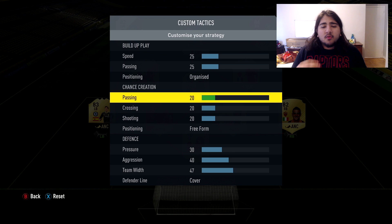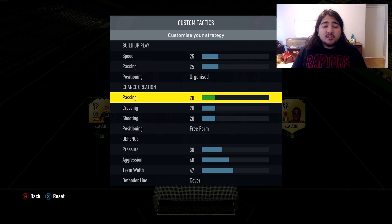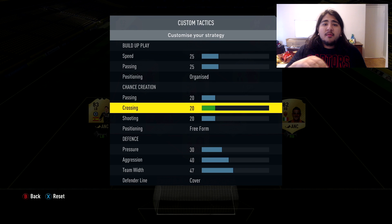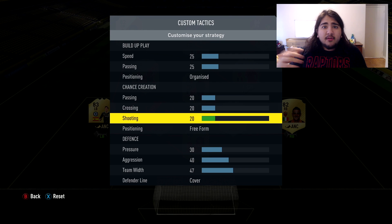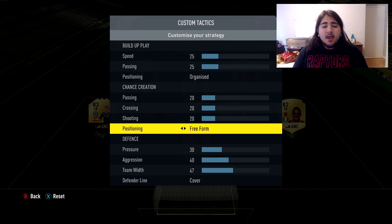For passing, crossing, and shooting I use 20/20/20 on free form. This also favors the false nine because it's a slow build-up formation — you're not going to be making ridiculous runs into the box for crosses or into scoring positions. This is not a counter-attack-based formation, so you don't need passing, crossing, or shooting to be high. 20/20 really favors the slow build-up play with 25/25. For free form, you want your midfielders — who are going to score the majority of your goals — to get into the play and not just stick to their position.